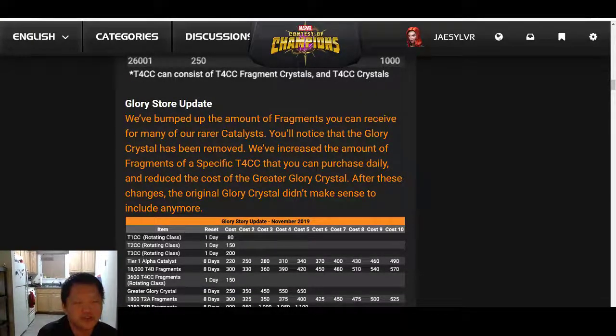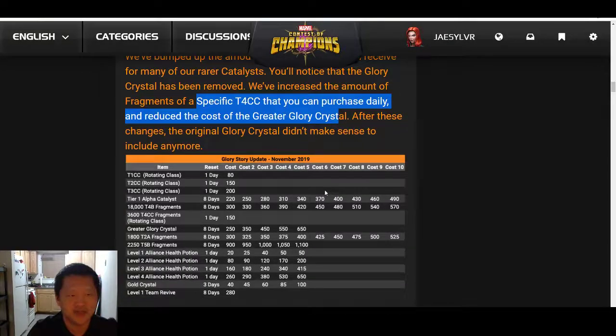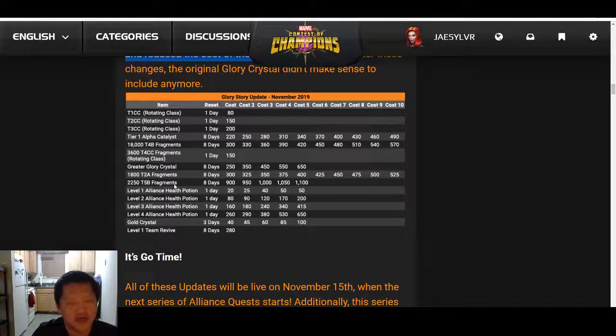We've bumped up the amount of fragments you can receive for many of our rare catalysts. You'll notice the glory crystal has been removed. We've increased the amount of fragments of a specific tier 4 CC that you can purchase daily and reduced the cost of the greater glory crystal. After these changes, the original glory crystal didn't make sense to include anymore.